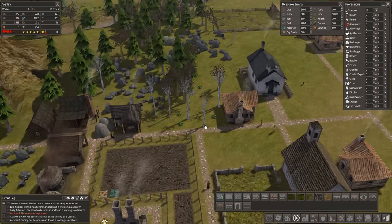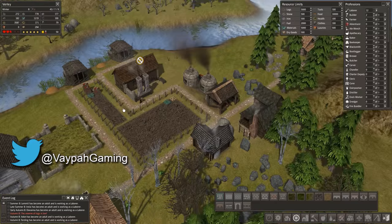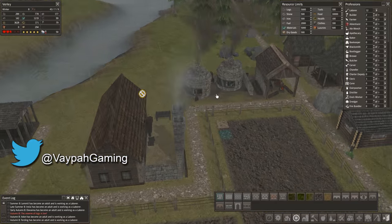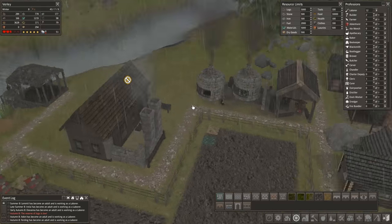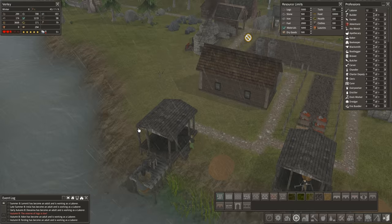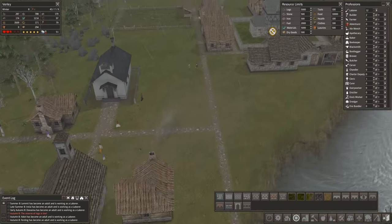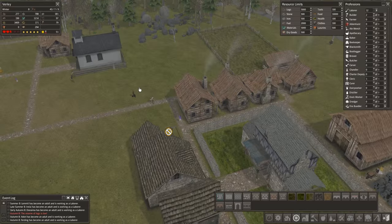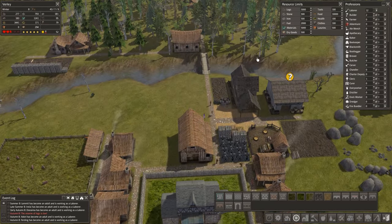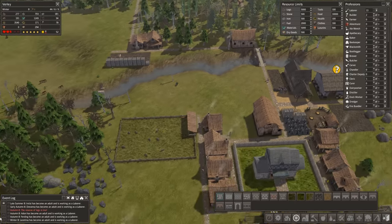I also spoke to him about the textures and some of the models in the buildings, and they have done a lot of work on that — he did confirm that. You can kind of tell; for example this one is completely different and it looks so much better. I even think the houses look slightly different, but maybe it's because I've not built these types for so long. Some really positive news for you Banished heads out there.